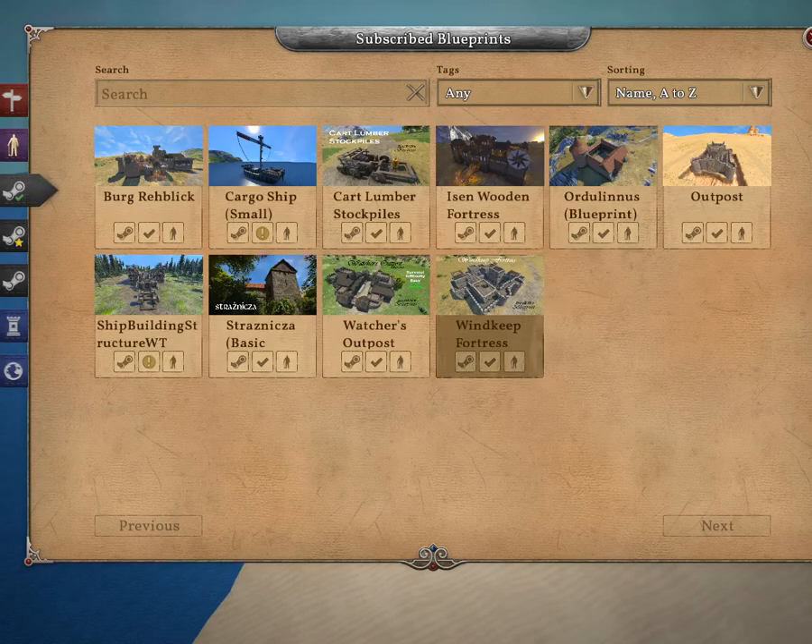So if I go to subscribed, these are all the builds that I've subscribed to. It's called the 106 Gun First Rate Final, and I do not have the name with me but I will put that in the description below.